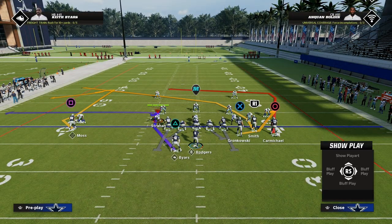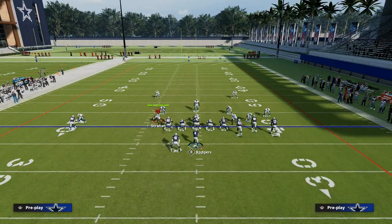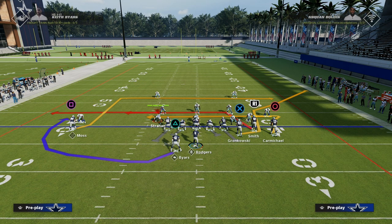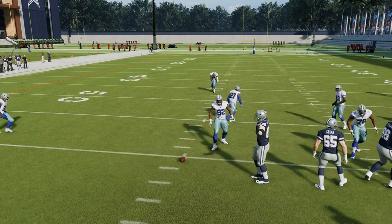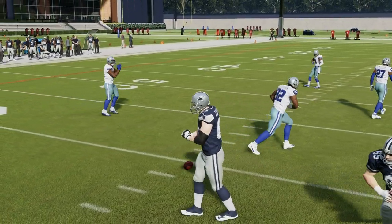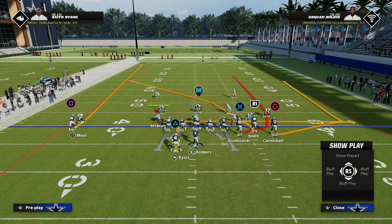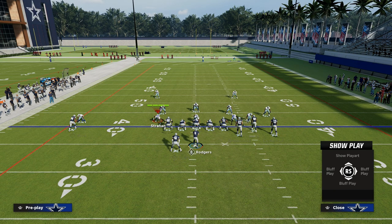If you take a look at the play Speed Dig, you're going to notice that the crosser is fairly shallow — it's not like a slot apprentice crosser. You can see how deep a slot apprentice crosser is by comparison. Speed Dig is a little bit more shallow in terms of how the route runs. If I go to the play Verticals, you'll notice the same concept can be applied, but it uses a little bit of a deeper crossing route.